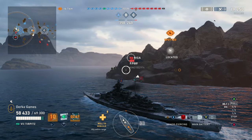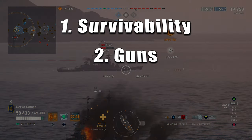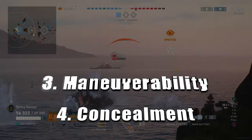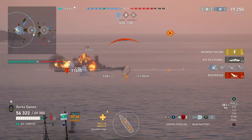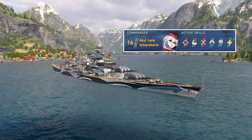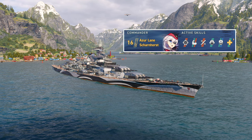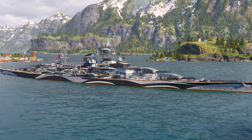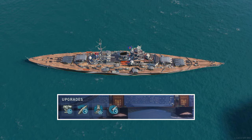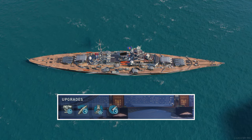We're going to break this down and compare survivability, main gun performance, maneuverability, and concealment. To keep everything fair, we're going to use the same exact ship setup on each one: Azure Lane Scharnhorst. We are using Cunningham and de Revelle. There are many directions you could go with the inspirations — Kedrov and Von Hipper would be great runner-ups. The modules: Aiming Systems Mod 1, Steering Gears, Target Acquisition, and Main Battery Mod 3.